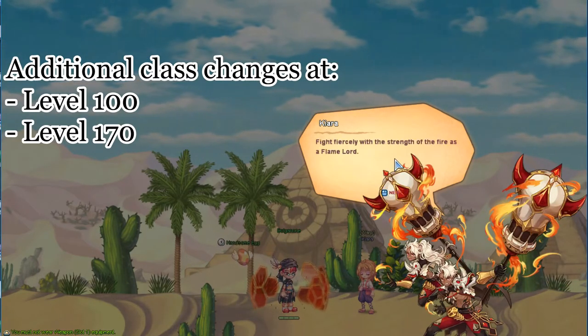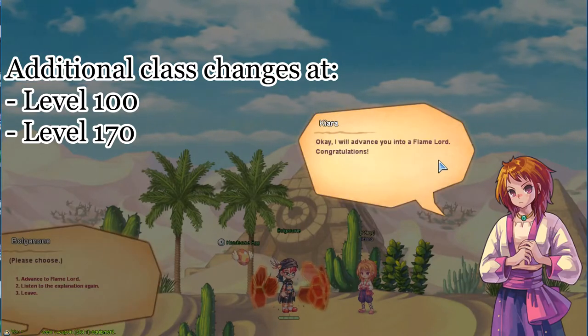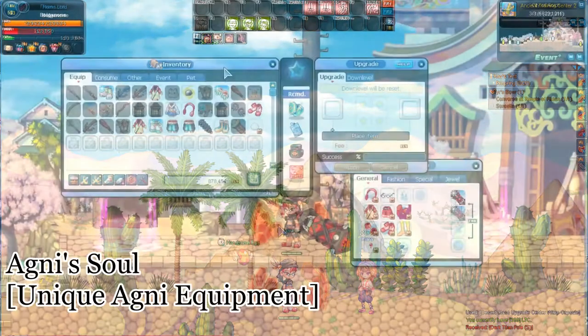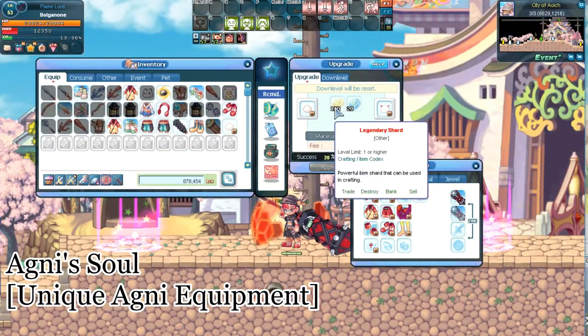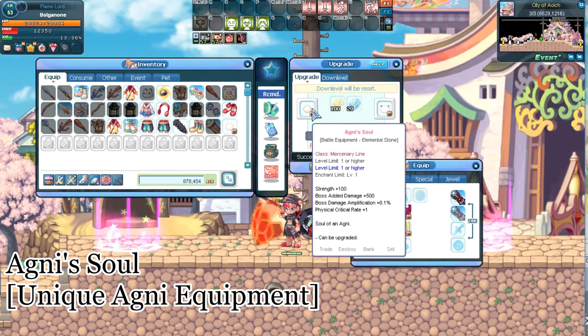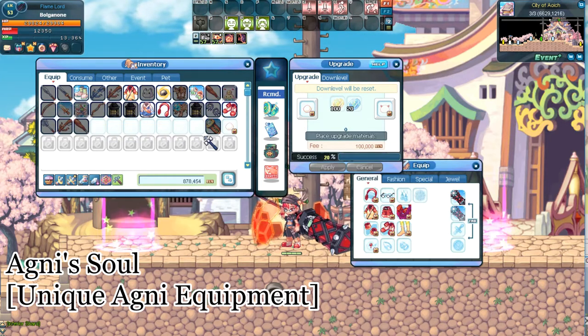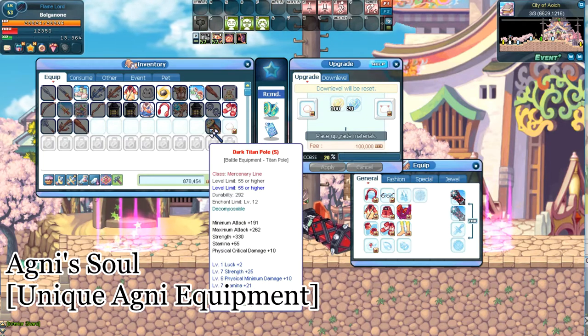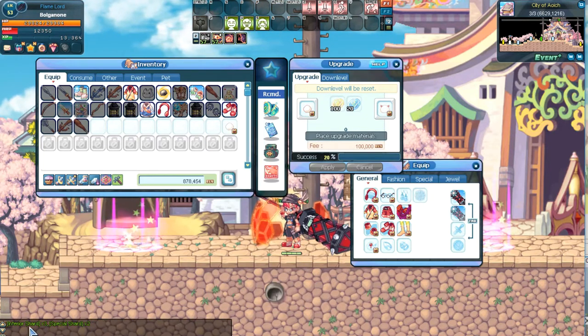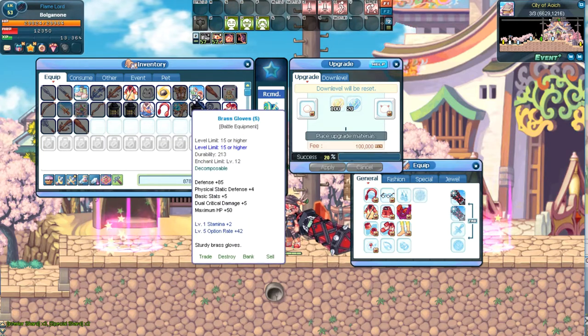Additional class changes occur at level 100 and 170. The Agni Soul is an Agni-specific piece of equipment that you'll use during your entire journey as an Agni. To upgrade it, you'll first need various types of shards, which are obtained by breaking down certain gear. To break down gear, click the hammer icon in your inventory window and then click on a piece of armor. The shards obtained from a successful breakdown will show up in the bottom left of your screen in your chat window.